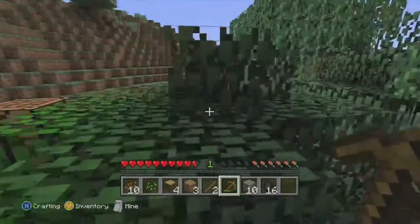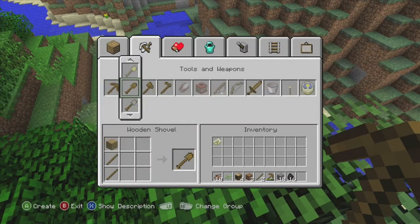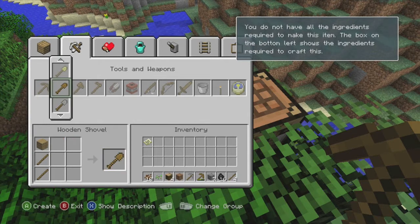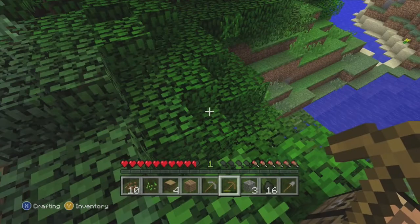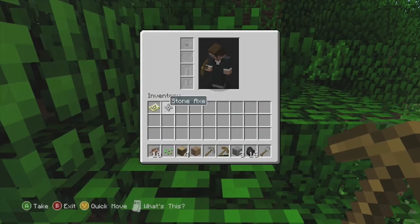Where'd I put it? Over here? Yeah, it's right there. Let's make a stone pickaxe. Oops — make some more sticks. There we go. Let's make a stone axe so I can chop some more wood, and a stone shovel. Still getting used to the controls — bear with me here.